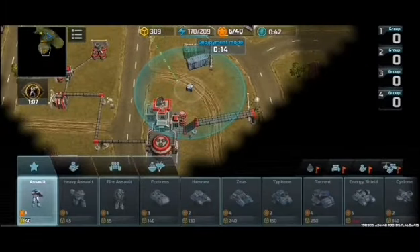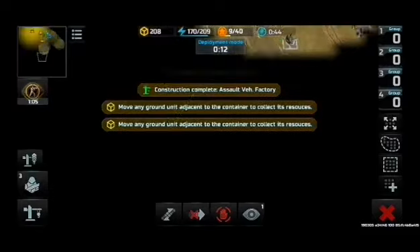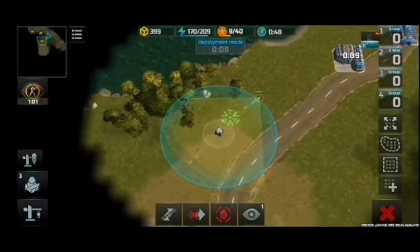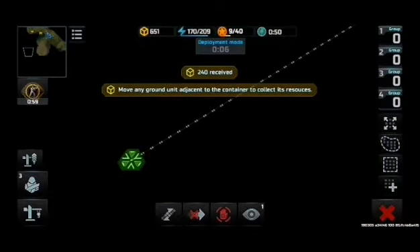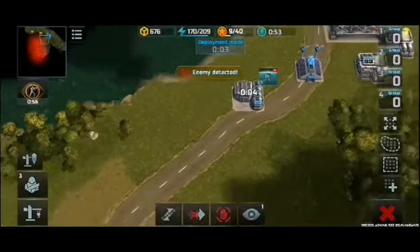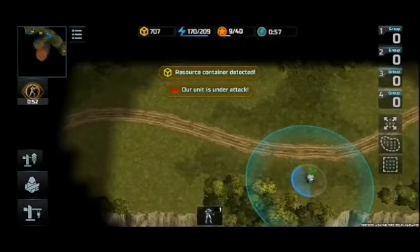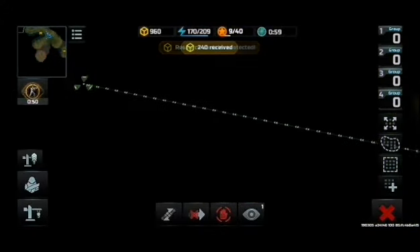Ready for trouble. Yes, sir. Ready to kick ass. Here we go. Resource is received. Enemy detected. Place the building. Our unit is under attack. Resource container detected. Ready to kick ass. Here we go!